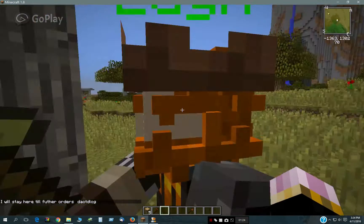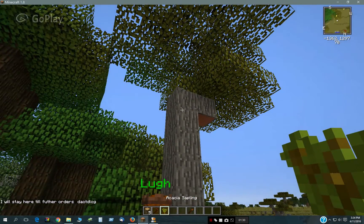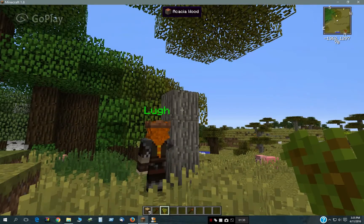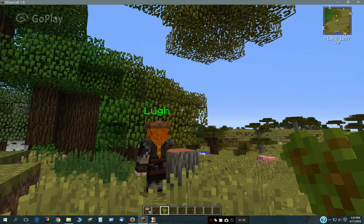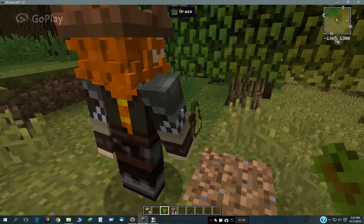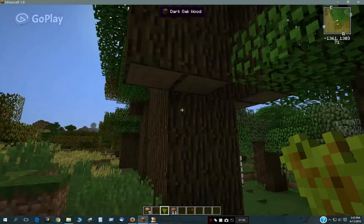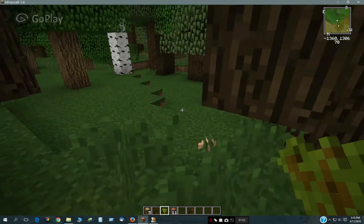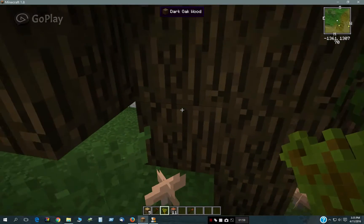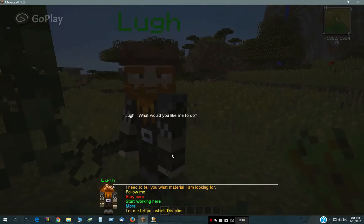Right now, Custom NPCs scripting doesn't recognize the metadata. So it's going to give you either oak wood or acacia wood no matter what you cut down — if you cut down a birch tree, it's still going to give you oak wood. Hopefully that will be changed in new updates, but for now those are the only two woods it will give you. These dark oak woods, when I cut them down, are going to come out as acacia wood because that's what it defaults to — it's the first in the series.